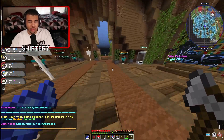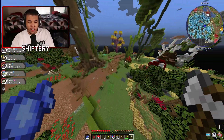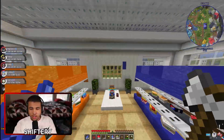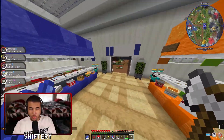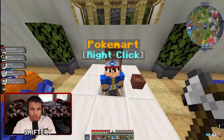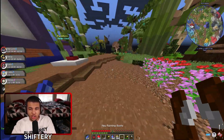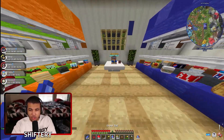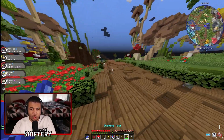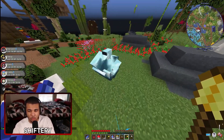They have other cool features as well. Heading over to the PokeMart, you can buy and sell items. Typing warp PokeMart brings you there where you can buy basically anything you want. You can also claim items. There's a claim tool you get which is very important — you don't want to build without claims, because sometimes people cause trouble on servers.